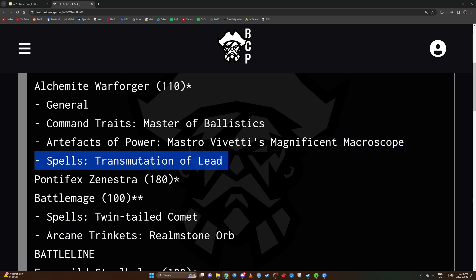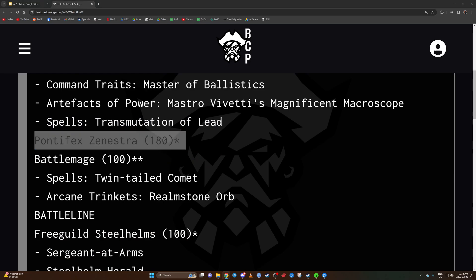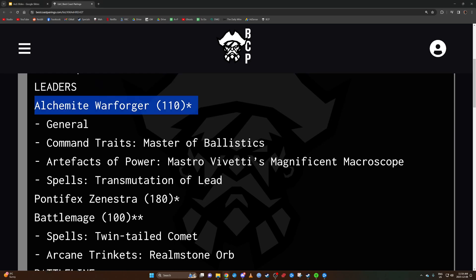The Macroscope gives plus three range to the Fusiliers. The spell Transmute to Lead is a horde buster — you roll dice equal to the number of models in the target unit, and for every roll greater than their save characteristic, they take a wound. Against Ardboys, range is 12 inches, so it probably won't come up very often. Also, the Alchemite Warforger only has five wounds and is a one-cast wizard, so Gobsprack is within head-popping range.